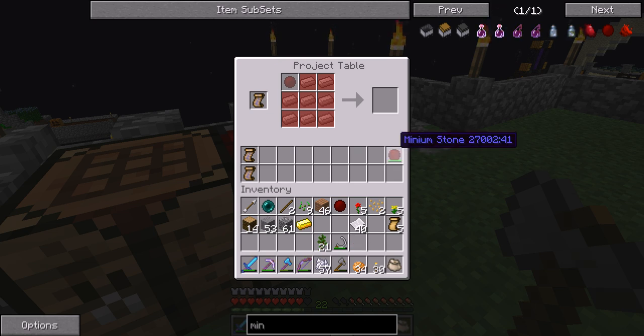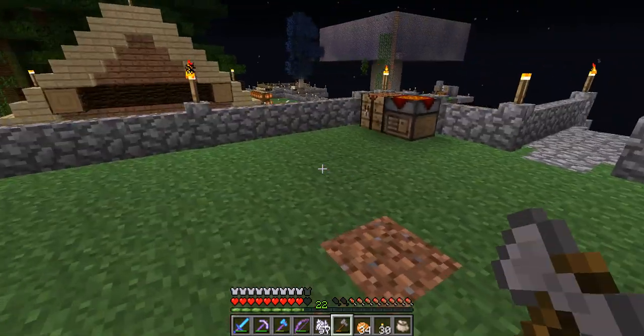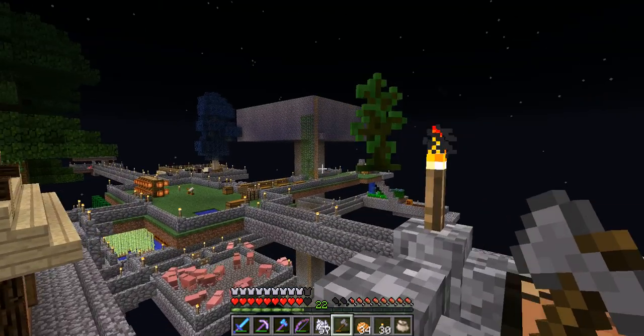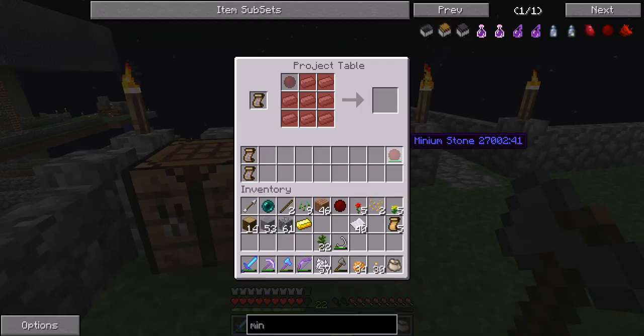There is one bug with the minion stone - it will use it up. When it is used up totally, you can still use it in the project table. So make sure, if you don't want to glitch and cheat, when it is almost used up, make a new minion stone and discard the old one. It is not that expensive - one gold ingot from one stack of wood.